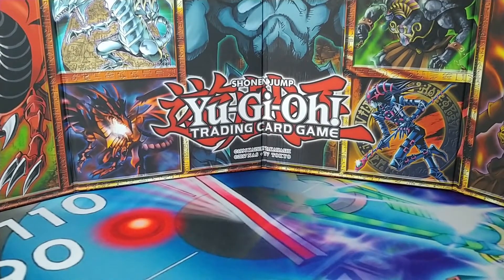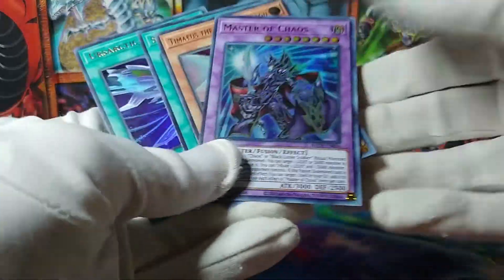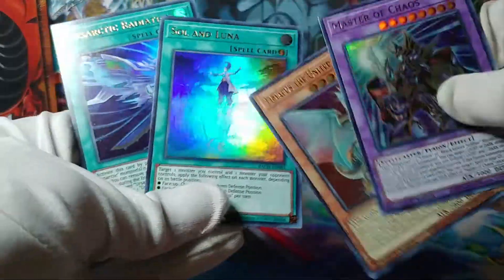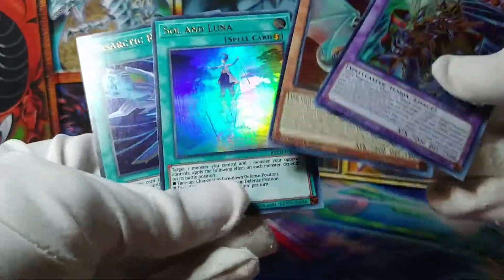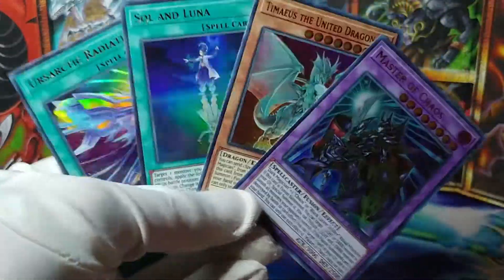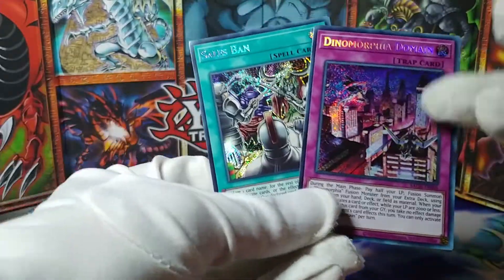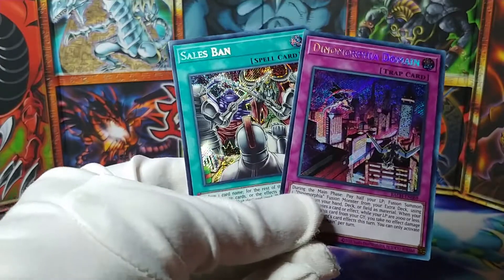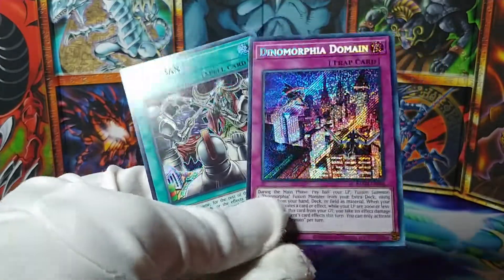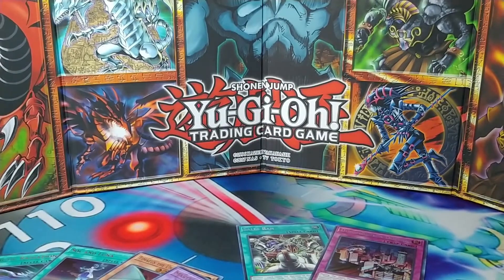As far as Ultra Rares go, Master of Chaos is pretty solid. Solon Luna — I don't know if it's worth much, but it's a card that I like, looks pretty cool too. Ultra Rares, we did okay. Secret Rares — I don't know about this Dino Morphia Domain, but Sales Ban at least is a cool card. So again, we did okay. This box was pretty okay.